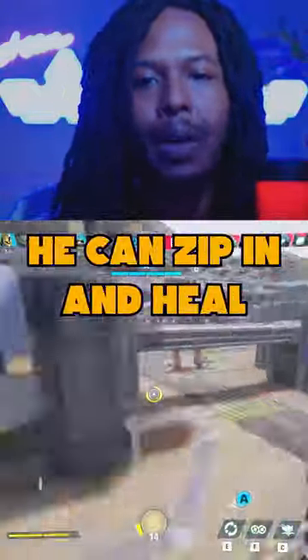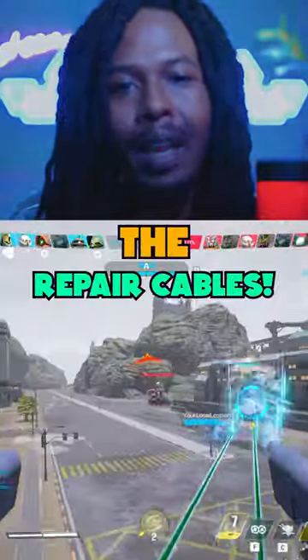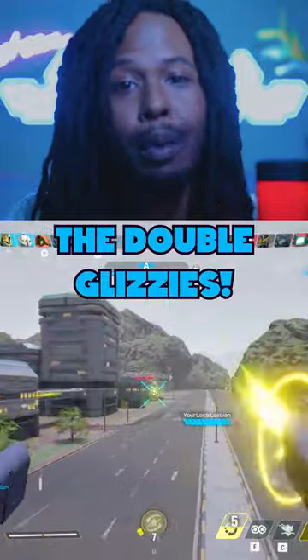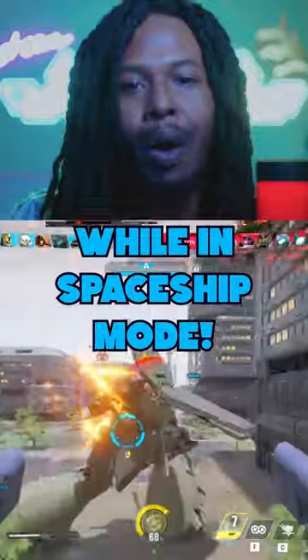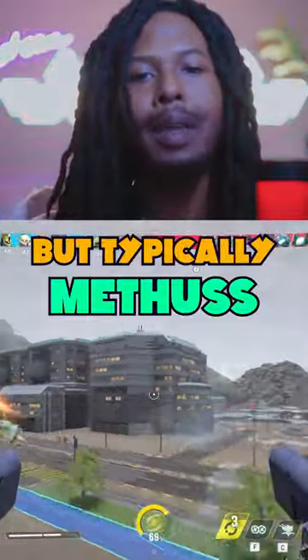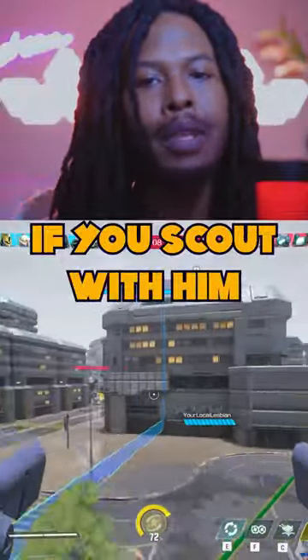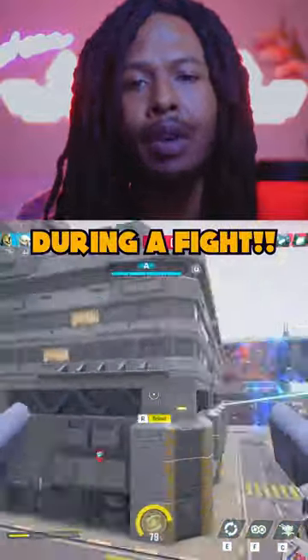He can zip in to heal and zip out. While in spaceship mode, he can still send out the repair cables and shoot the double glizzies. He can also use his ult while in spaceship mode, which is crazy. You can use the flight mode to scout as well, but typically Methus is best used in the midst of a fight. If you scout with him, he might be too far away to heal or deal any significant damage during the fight.